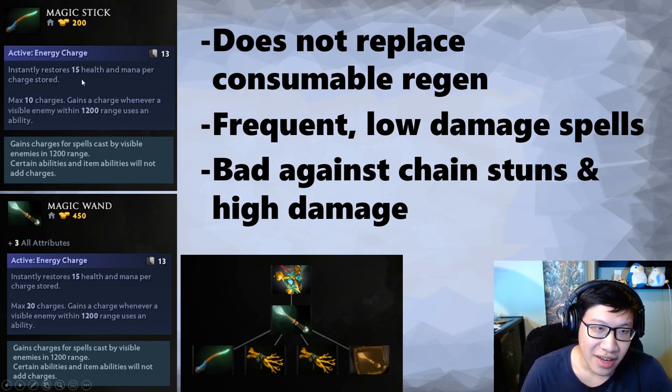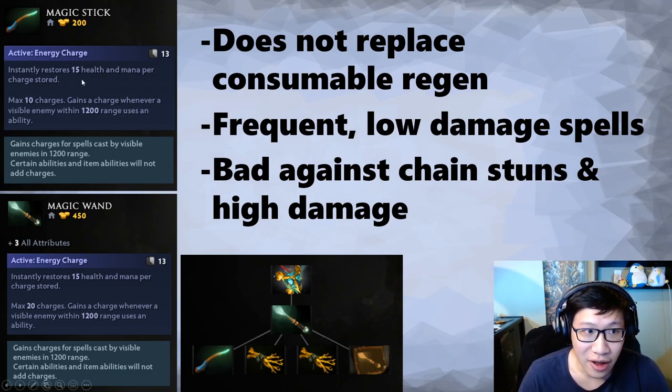You get 15 health and mana per charge — at this time anyway. The magic stick can store up to 10 charges. The magic wand gives 3 stats and you can go up to 20 charges. We'll go into these a little bit more later.